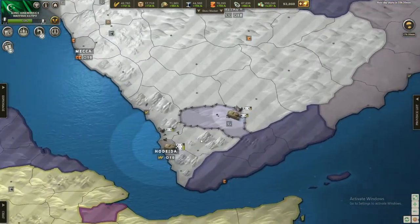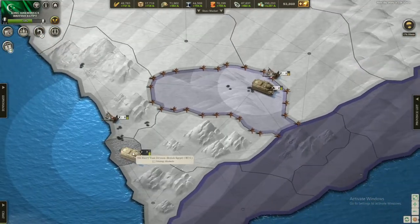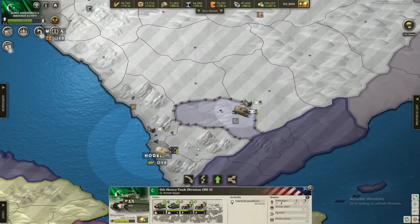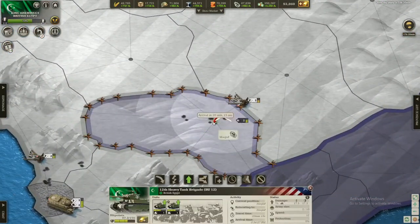Looking over here, first thing is we almost annexed Yemen. We actually were able to take their capital, which is amazing. The only province they have left is this one and they have no units left, so I'll just go ahead and take this.